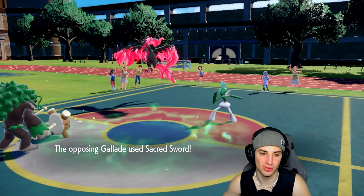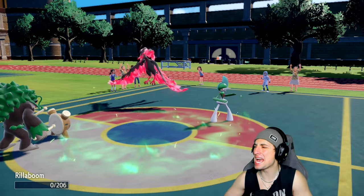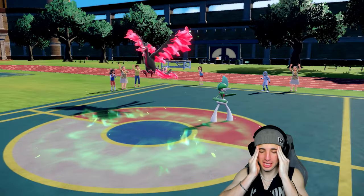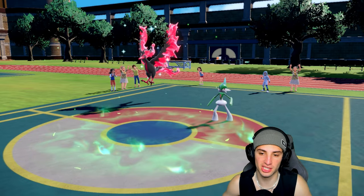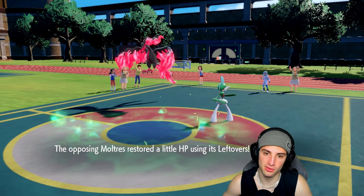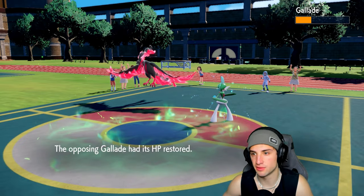Sacred Sword KOs as well. All those Snarls for nothing. Still, I feel we have a shot at winning — we've got Ogrepon and Incineroar. Incineroar will drop Gallade's physical attack with Intimidate. With so many special attackers on their team, maybe I should Terastallize Ogrepon for the special defense boost.